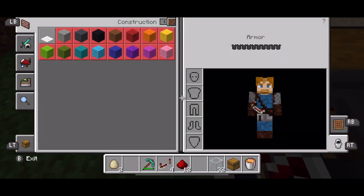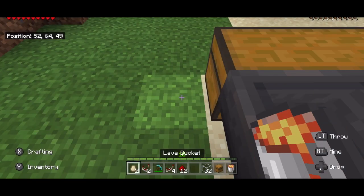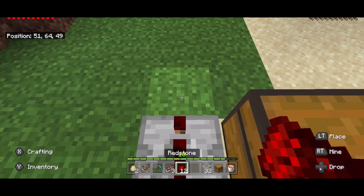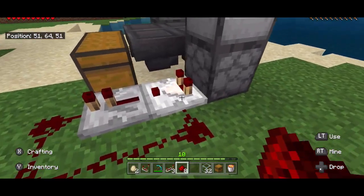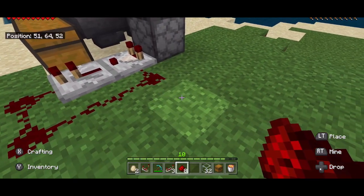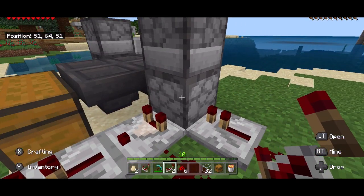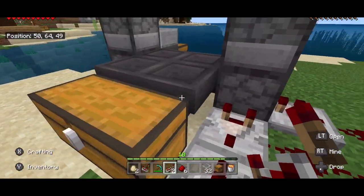The next thing we need to do is the wiring. We are going to take a comparator and have it come out the back of that dropper, then place a repeater and have redstone coming this way back around into the comparator. That way this comparator reads if there's any eggs in here. But then we need to activate the dropper, so we're going to take two more pieces of redstone and place a repeater there going back into it. So now every time an egg enters here, the dropper will be activated and shoot it up through the dispenser.